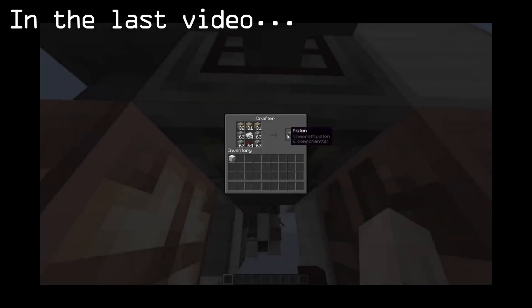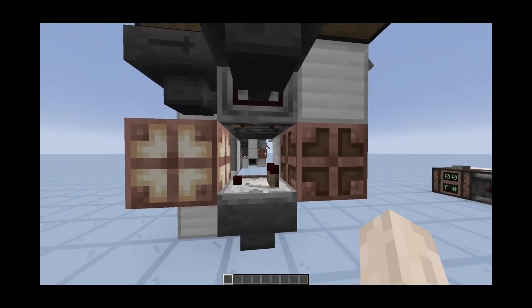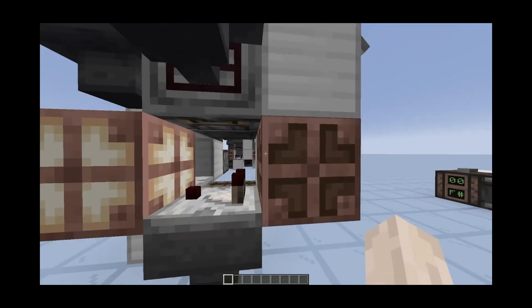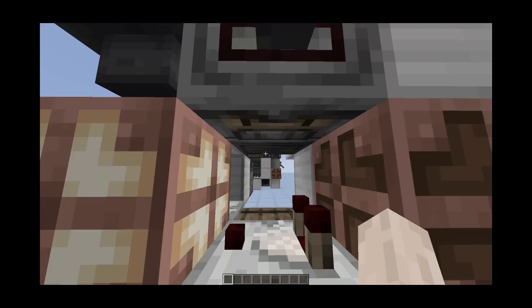So 4 times 3, that's 12. So we basically wait for these oak plants to deplete 12 times. So 12 oak plants that we get out of here. That means 4 on each of these slots. Once that happens, which happens every 4 times that we power this crafter, we power 3 times this crafter and we get the 12 oak plants back into this crafter.